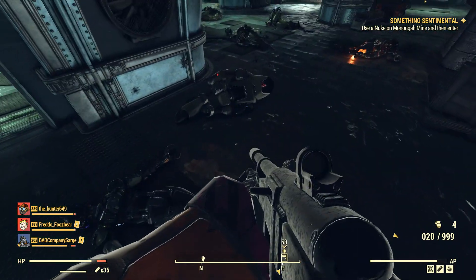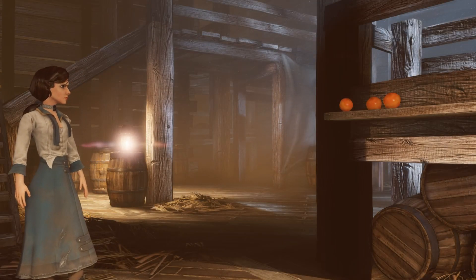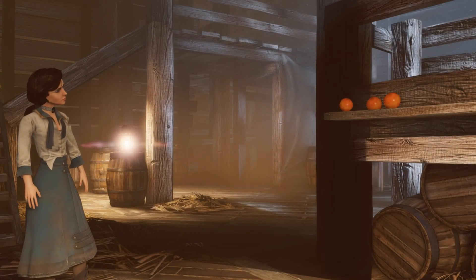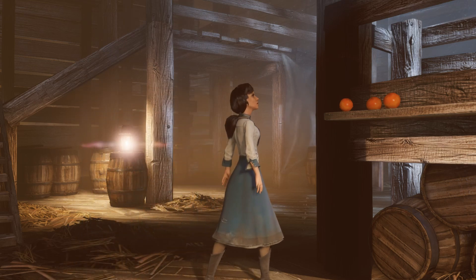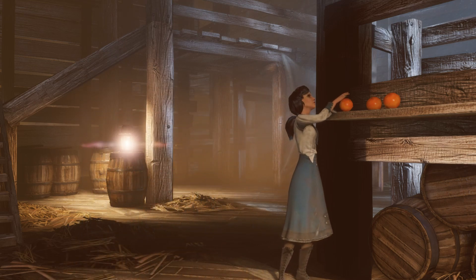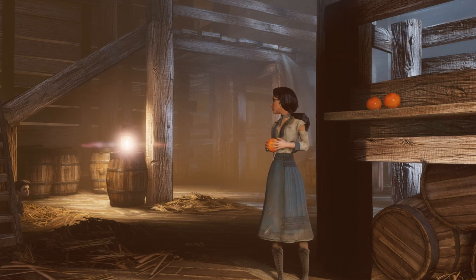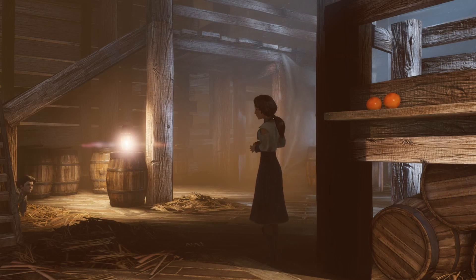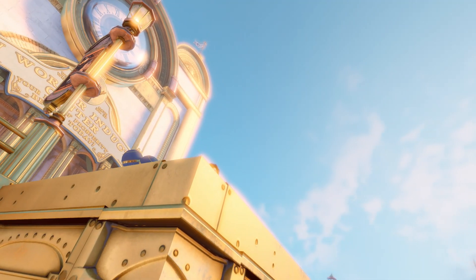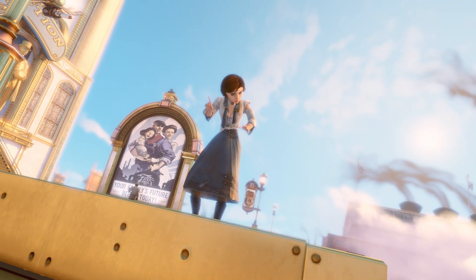The Bioshock games have some great characters, but in the interest of keeping things brief, we're going to focus on Elizabeth, the main NPC from Bioshock Infinite, who acts as your companion throughout most of the game. The story revolves around her, so I can't just say 'hey Bethesda, make an Elizabeth for your game,' as 76 can't be focused around a single NPC. Although, as I say that, the main story is essentially just doing everything the Overseer asks, and that comparison also highlights a big reason why 76's characters are pretty lackluster for the most part — they're more plot points than people.